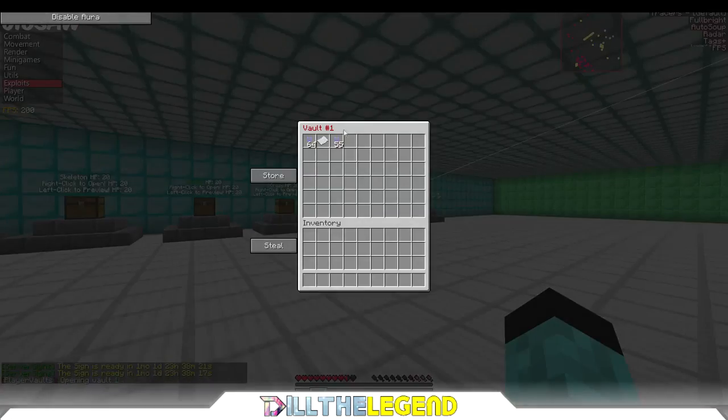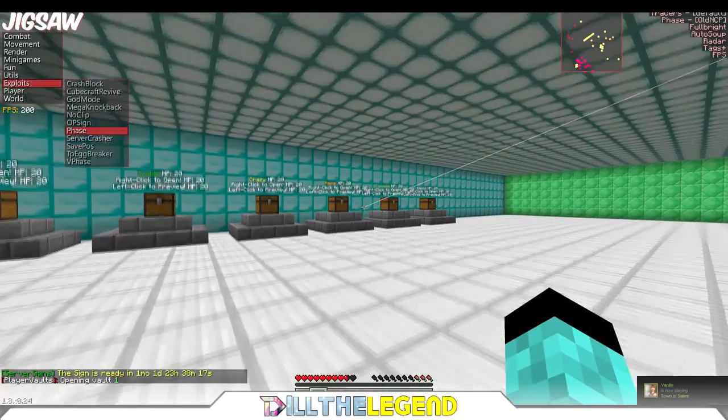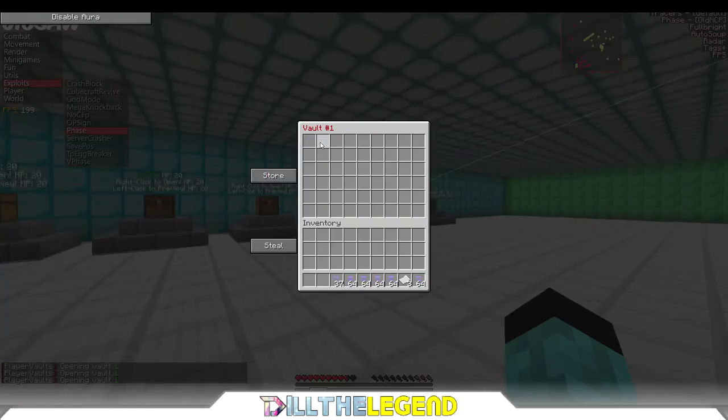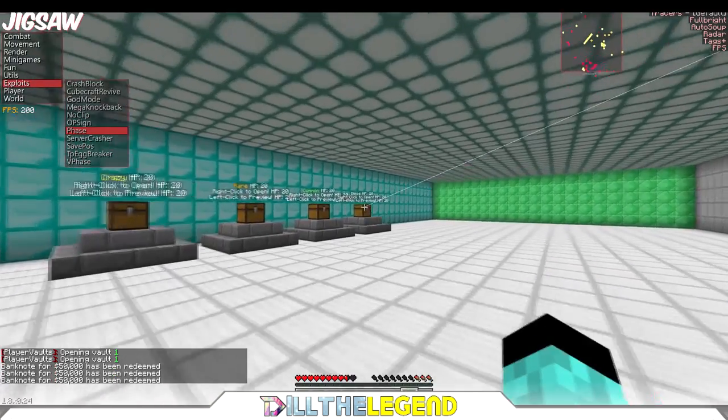Then you go to their common crate which is over there. Once you have those crate keys, put them in your player vault, then start glitching out with phase like this. Then go into your player vault, take all of these out, and look — we are duping like a pro right now.